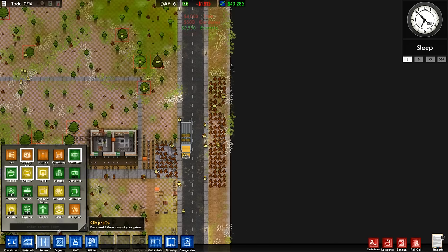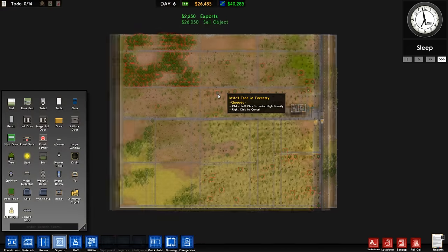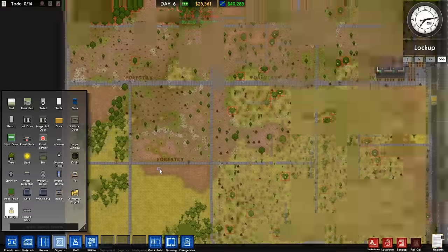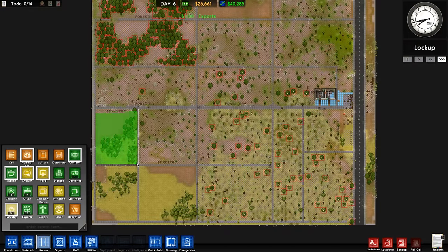Back to the profiteering. We are spending money on seeds and we really need it. I'm going to sell all this wood here - how much are we going to make? Oh my goodness, 18 grand. Can we make it even more, ladies and gentlemen? 26,000 ladies and gentlemen. 26,000. This is how Prison Architect was meant to be played.